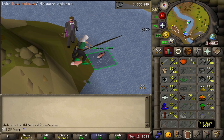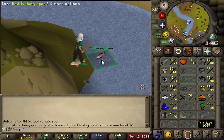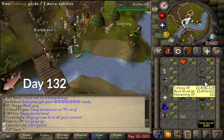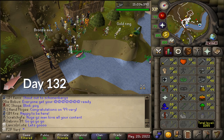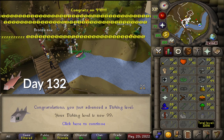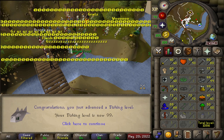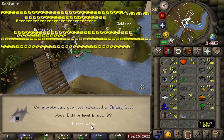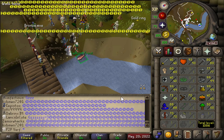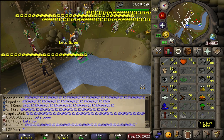98 fishing — the final level. And we are done with the fishing and cooking grind on this account. Here we go, last fish. 99 fishing! One more 99 down — beautiful. Congratulations, you are now a master of fishing. We don't care about the cape guys. Fishing and cooking — done. We got some clan chat spam too.